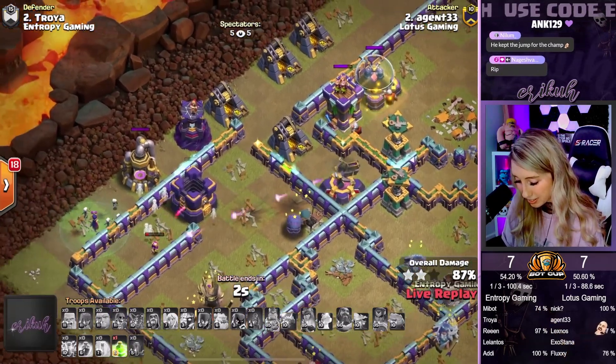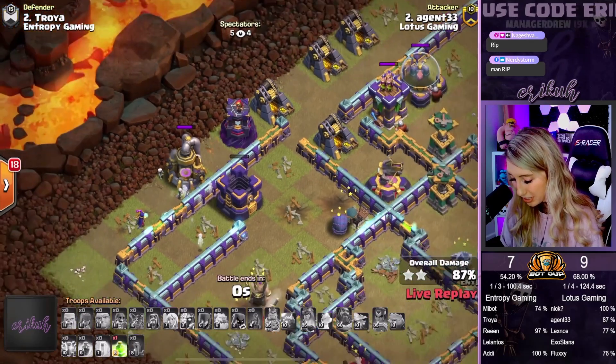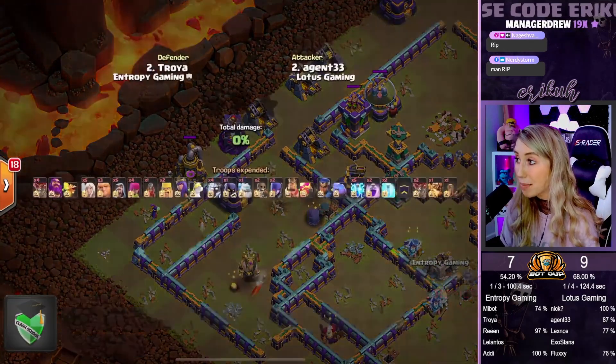Jump the Witches — it's going to be a 2-star 87% from Agent for Lotus Gaming.